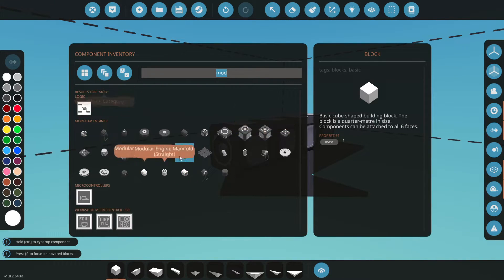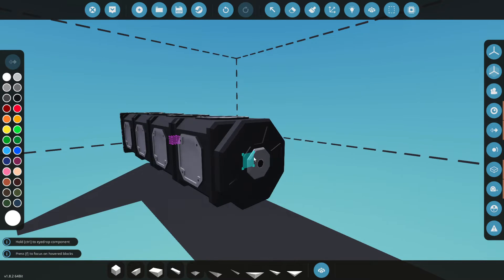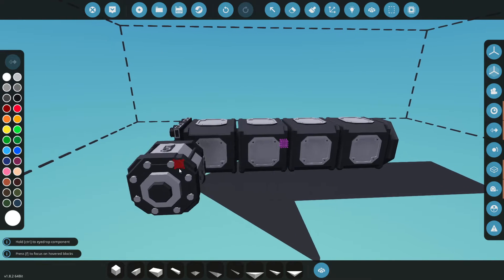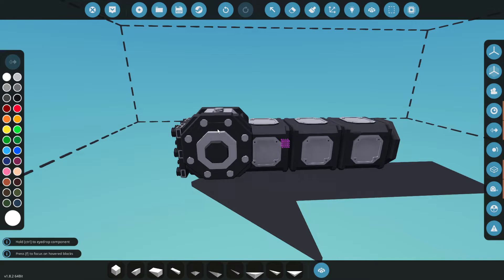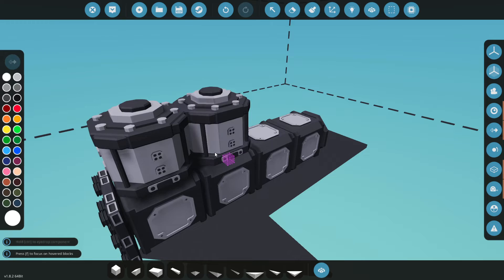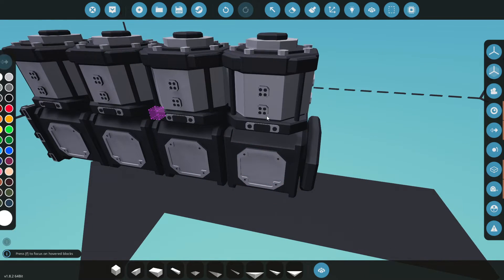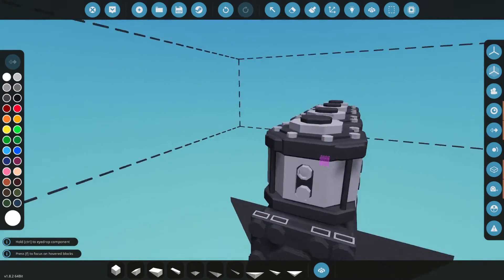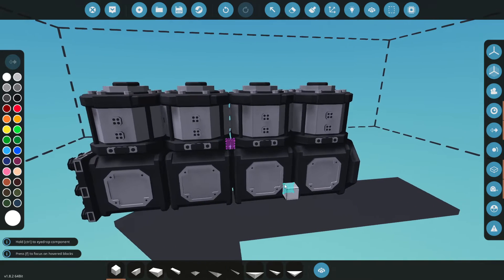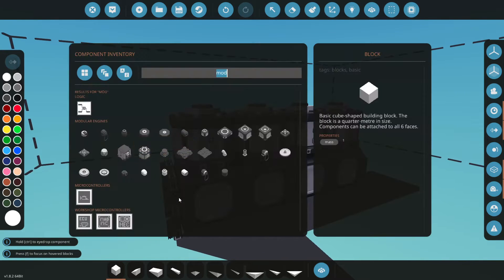We're going to need some other parts here, so let's go ahead and get our belt drive. Let's come to the back side and grab our clutch. Now we need cylinder heads. Do we want to do this on the sides? If we're talking about doing boat engines, this would most likely be stacked up tall. You'd have room to walk on either side and repair engine stuff.